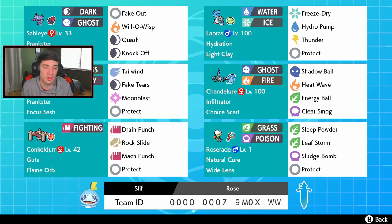Then we got a Guts Conkeldurr chilling here - normal thing - with Flame Orb, Drain Punch, Rock Slide, Mach Punch, and Protect. And in the final spot, I love Roserade. Roserade is on this team with Wide Lens and Natural Cure - so if it has a status condition and swaps out, once it comes back in it has no more status condition. Pretty cool ability, with Sleep Powder using that Wide Lens. We put a lot of Pokemon to sleep. Leaf Storm for big damage, Sludge Bomb, and Protect. Rental code is at the bottom of the screen.